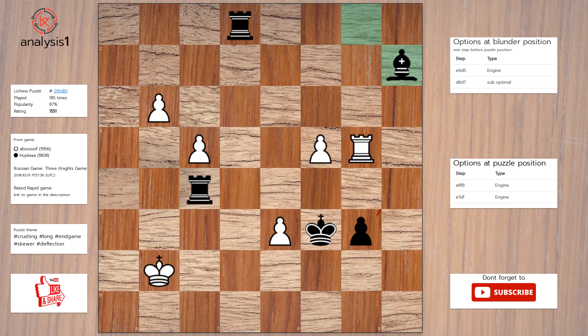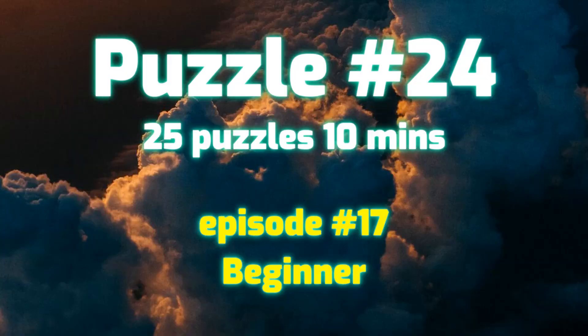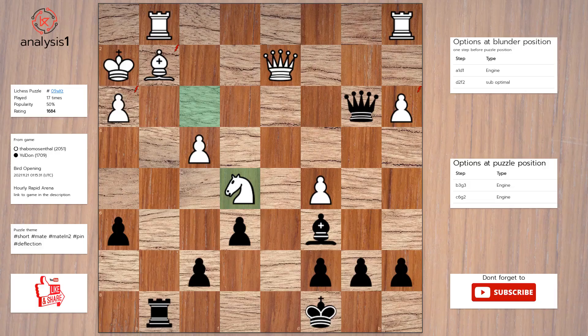Another one. Threats in this position: rook takes bishop, check; bishop takes bishop; queen takes pawn, check (multiple). Checks in this position: rook takes bishop, check; queen to g3, check; queen takes pawn, check. Solution: queen to g3, check. King to h1. Queen takes pawn, checkmate.